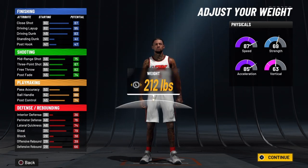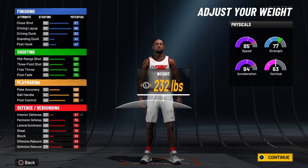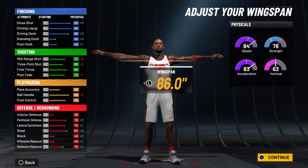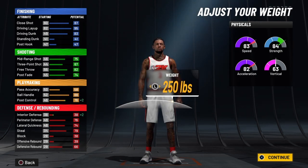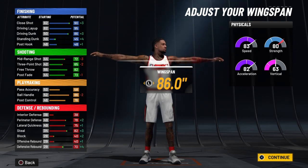We're going to go with his height at 6'5". Now, there are two ways you can go with his weight. You can go 243, with a wingspan out and a 78 strength. Or you can go with 250 and have 88 strength and 99 overall.